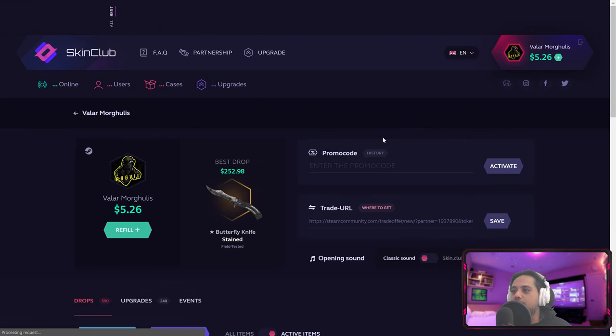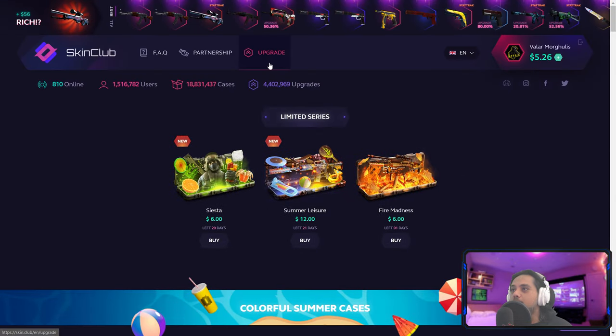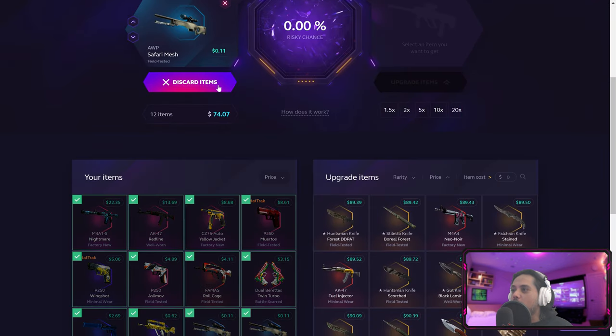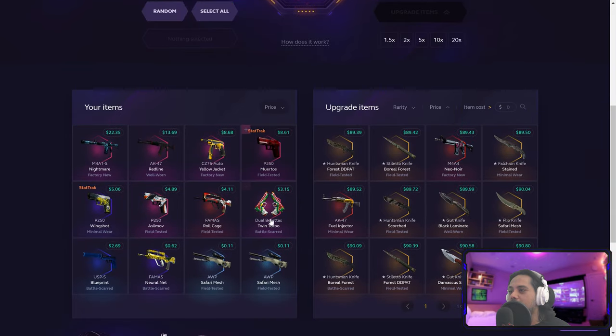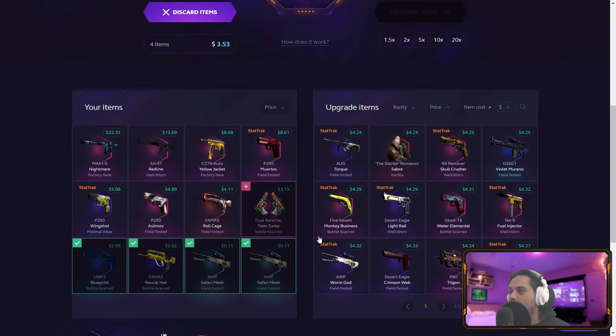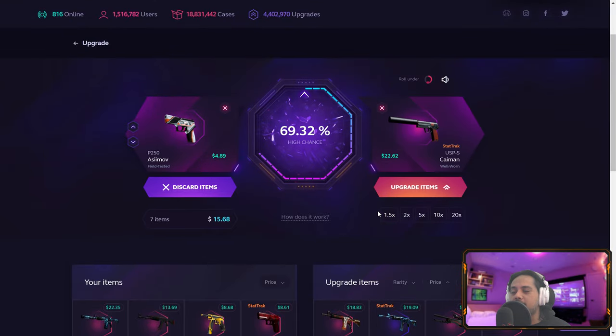Did I withdraw the Atheris? If yes, let me withdraw this Phobos also. Let's take the Phobos out of the picture. Let us do some upgrades! What did we wind up with — we ended up with 74 dollars. So we are gonna go with these and a 1.5x StatTrak Cayman... no.